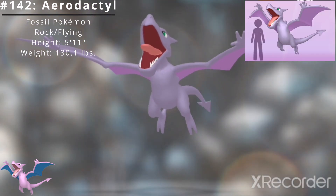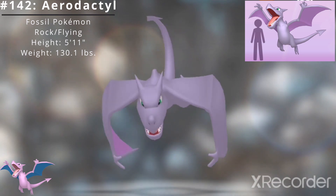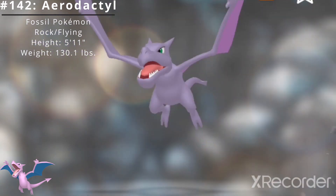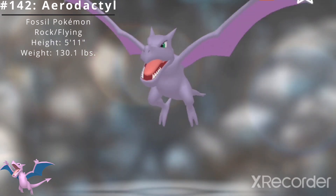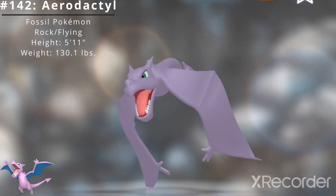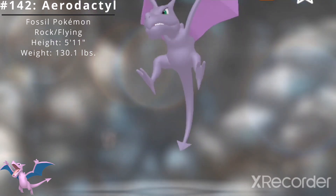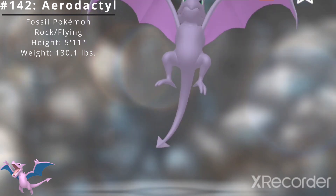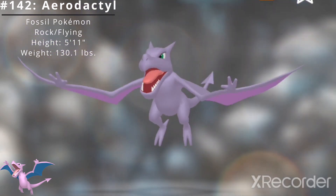Aerodactyl has a height of 5 feet 11 inches and a weight of 130.1 pounds. Aerodactyl has access to two standard abilities. The first is Rock Head, which protects the Pokémon from recoil damage. The second is Pressure, which raises the opposing Pokémon's PP usage. It also has access to the hidden ability Unnerve, which makes opposing Pokémon unable to eat berries.